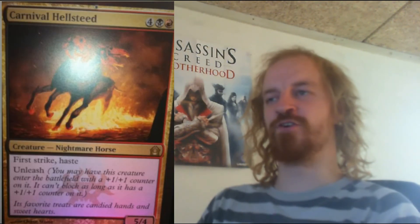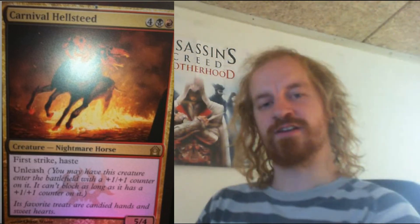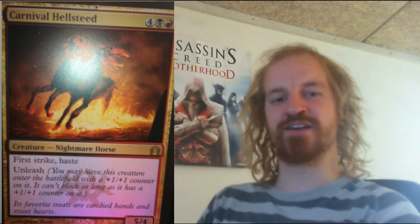Carnival Hellsteed is a 5/4 black and red nightmare horse creature which costs you 6 mana to cast. It has first strike, haste, and a new mechanic: unleash.